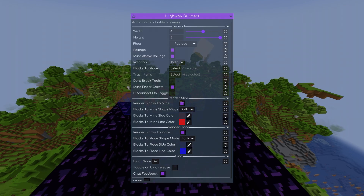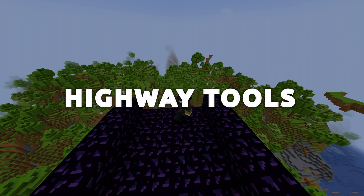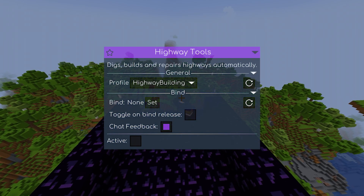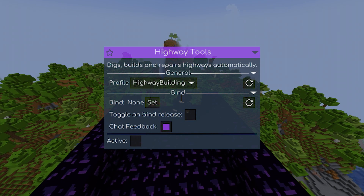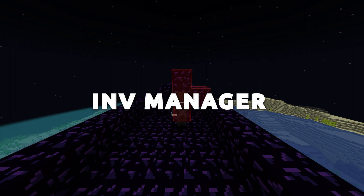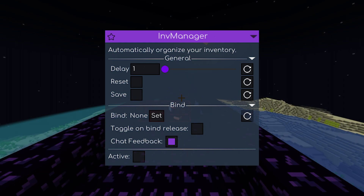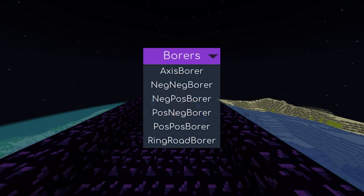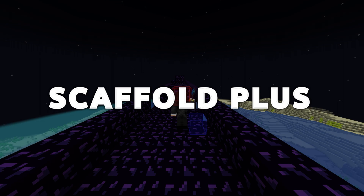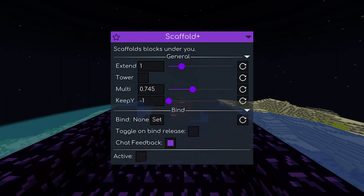Highway Builder Plus: this module can be used to automatically build highways of different sizes out of any specified blocks. Highway Tools: this module can be used to repair broken highways by digging up blocks that are out of place, or by filling in holes or patching missing sections. Inventory Manager: this module keeps the inventory organized for other tools offered by the Highway Tools add-on. Nether Borer: this module has four modes — North, East, South, and West — to automatically dig Nether Highways. Scaffold Plus: this module scaffolds underneath you while AFK digging highways in case a cave or something obstructs your path, scaffolding over the gap instead of letting you fall.